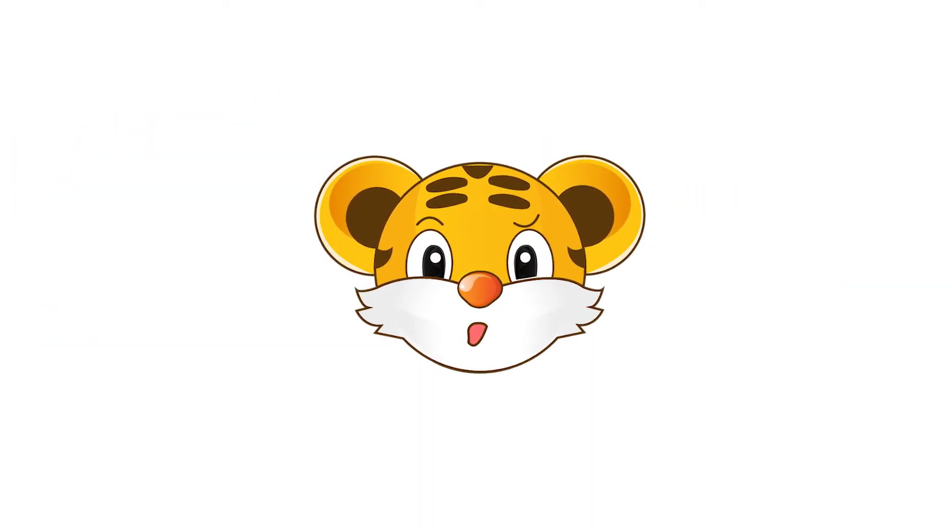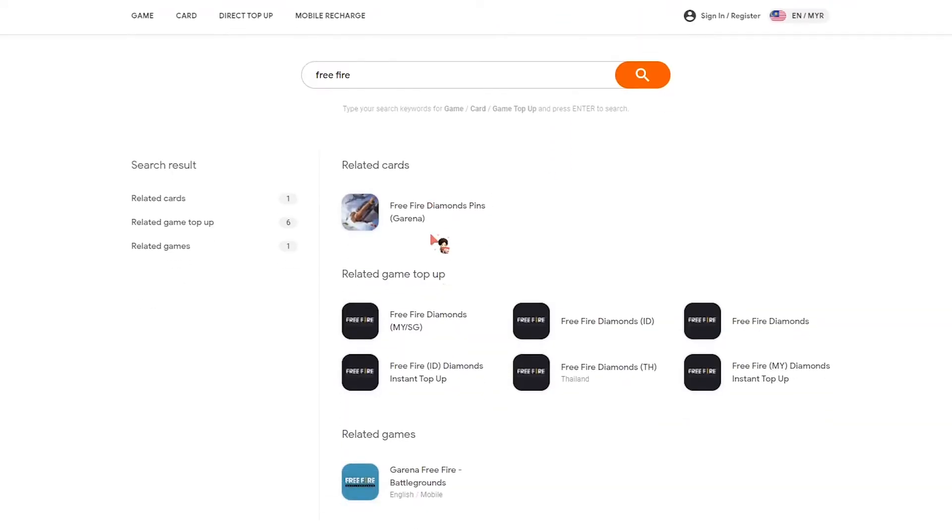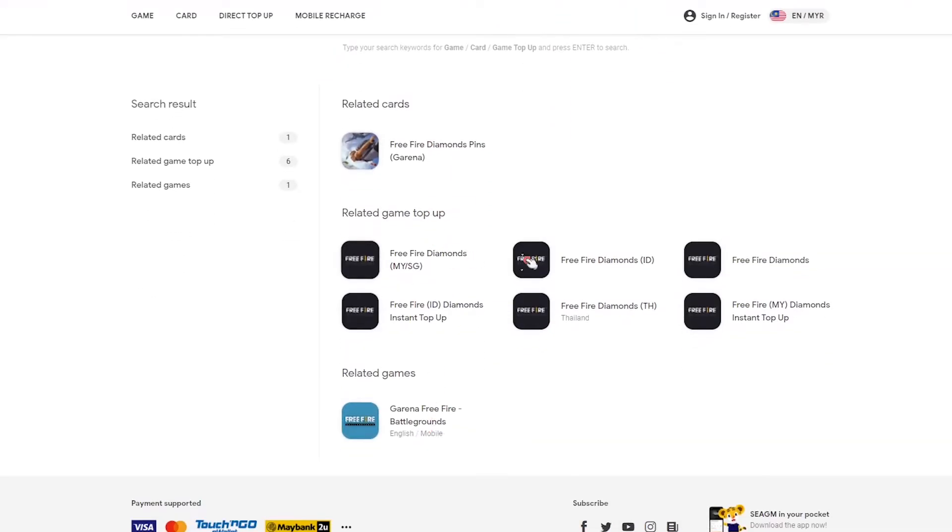Nice one Garena. So where does one easily get diamonds from? Well, CGM of course. We've provided the link below so you can get Season 32's Battle Pass quickly.